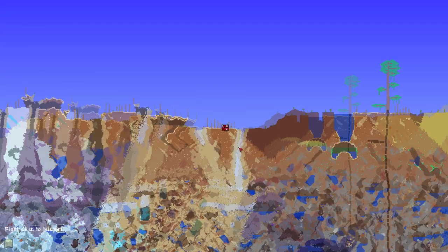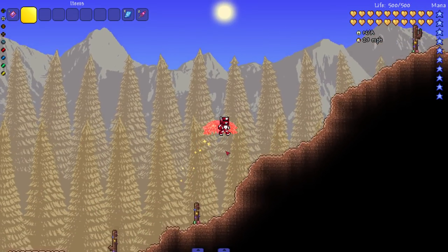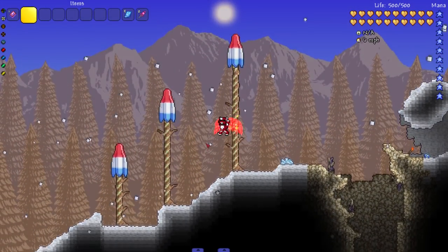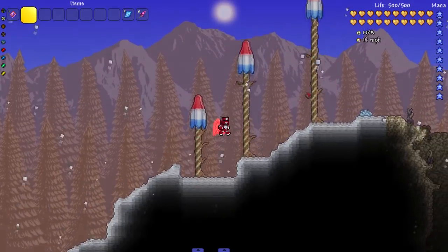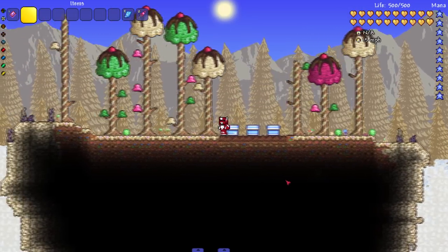We've got some biomes over here — look, a desert with chocolate cactuses. Over in the snow biome, look at that, we've got some nice popsicles as trees. Very, very cool. But yeah, let's get to it.